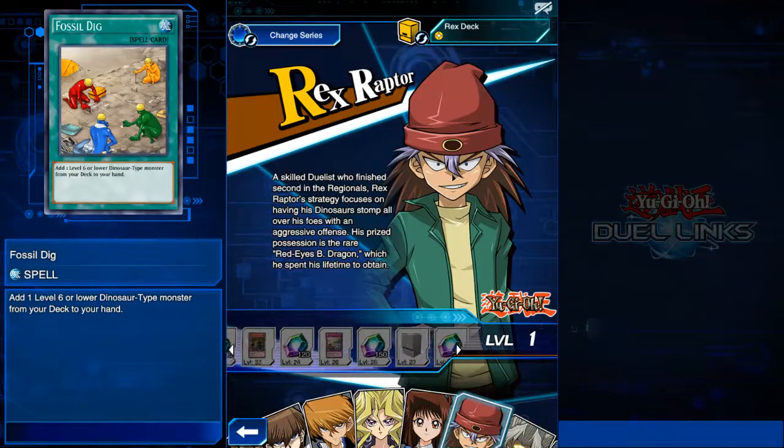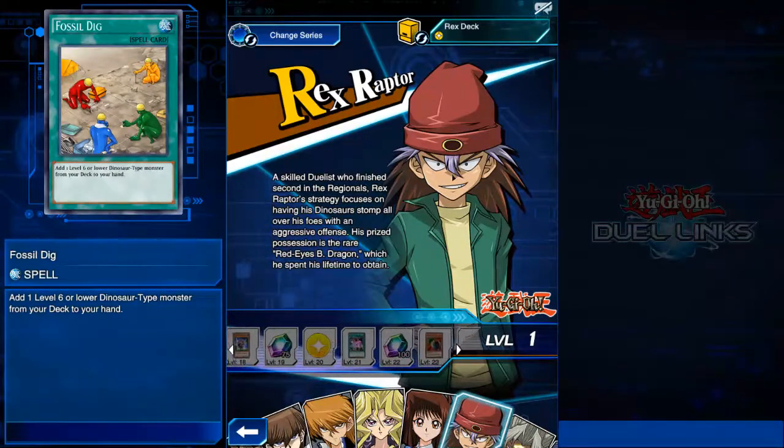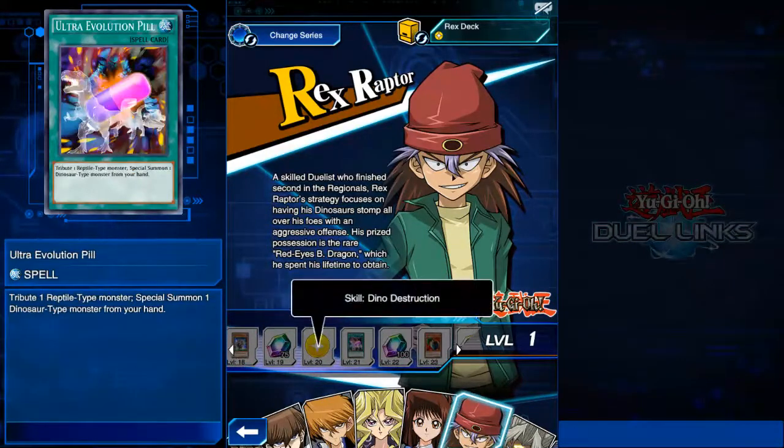In terms of skills: at level 13 you get Draw Sense High Level — when your life points decrease by 1800 or more, you draw a level 5 plus monster. At level 20 he learns Dino Destruction, which lets a level 6 Dino monster inflict piercing damage to a defensive monster once that turn. And then he's got three drop skills.